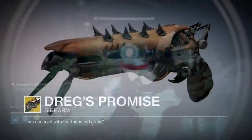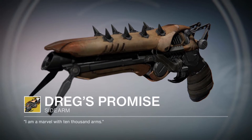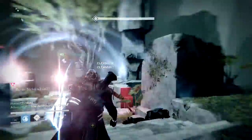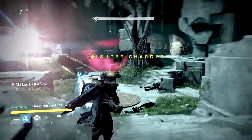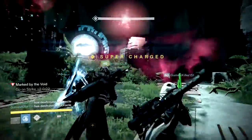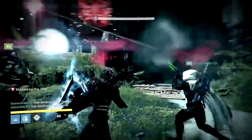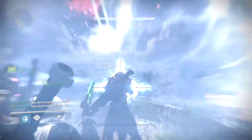Moving forward again we've got Dreg's Promise. The primary perks are Shock Rounds — high ricochet shock rounds with enhanced target acquisition — Grave Robber, where melee kills while this weapon is equipped have a chance to refill the magazine, and Reserve Armor, meaning this weapon always has ammo on respawn. And that's all the Year 1 exotic weapons coming to Year 2.